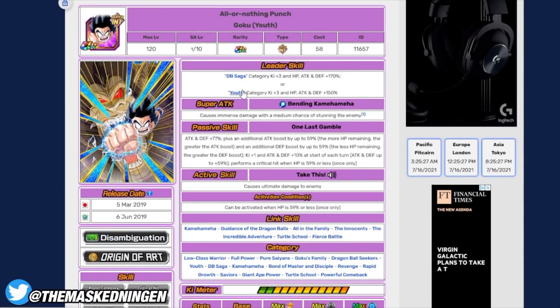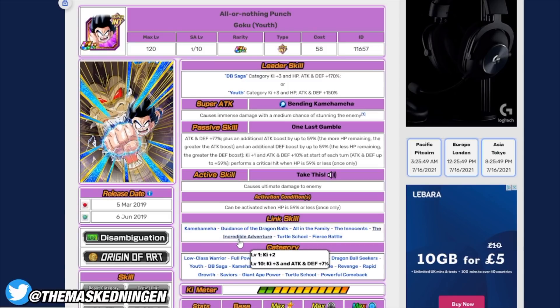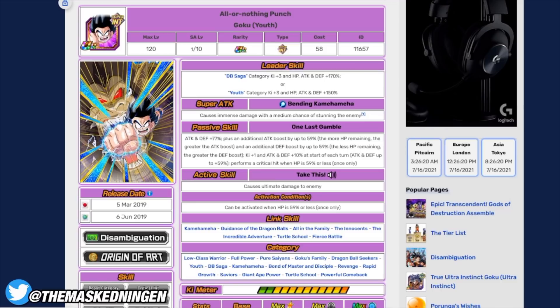Next up we have Kid Goku — kind of a random one. He can be good for EZAs. The problem is he doesn't link super well with units outside of his specific Dragon Ball Saga team, having links like Incredible Adventure and Turtle School. What makes him good is that in an EZA where you can't heal, once you get to a turn at 59% or less HP he gets a guaranteed crit, and you can also use his active skill — which because of his passive will also be a guaranteed crit. So he can do some extra damage, but his links let him down a little. He's more of an honorable mention than a top pick.